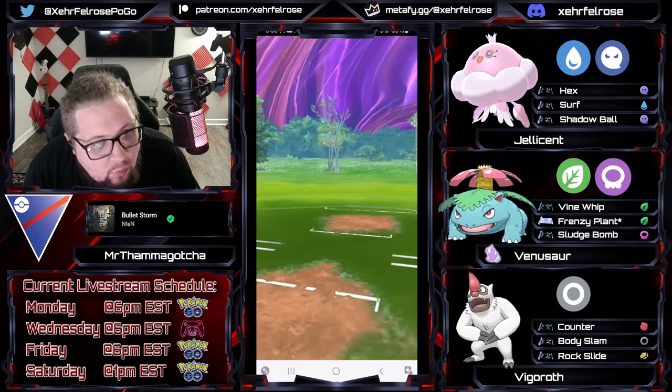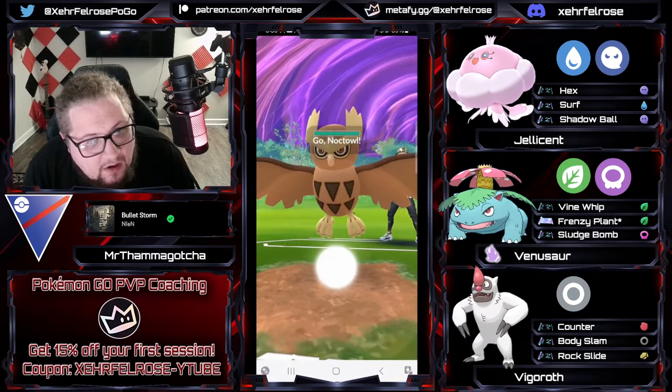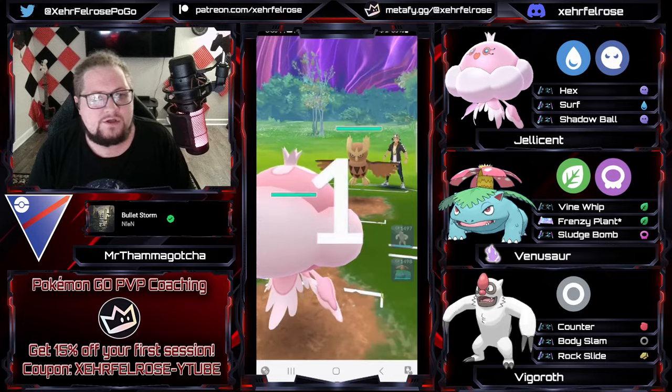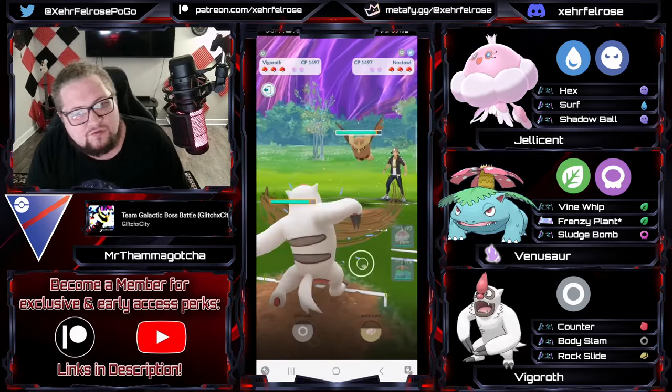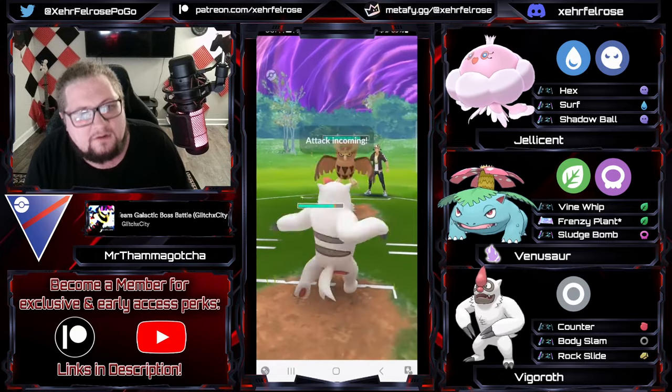Collecting a 4-0-1 because there was a tie — so there were no losses in that set. A 4-0-1 set to get close to Legend. And here, the final set — we get a miserable lead with a core breaker called Noctowl.